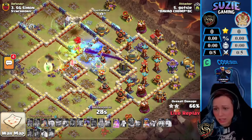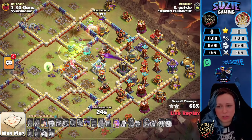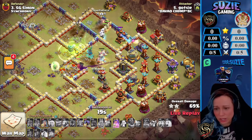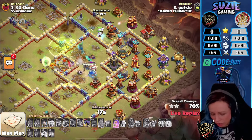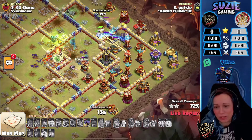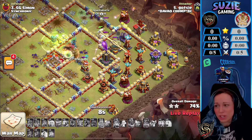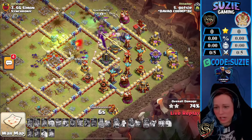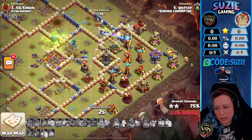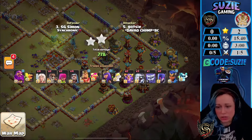Thirty seconds left — time is definitely not on his side, but I don't think time is the issue. The bigger issue is that we're not going to have enough strength to clear the rest of the base. This corner looks very scary: Monolith, Tesla, Barn, Multi-Inferno active, Bows — there's just too much damage going on. Good try by Gotti, but Simon holds here.